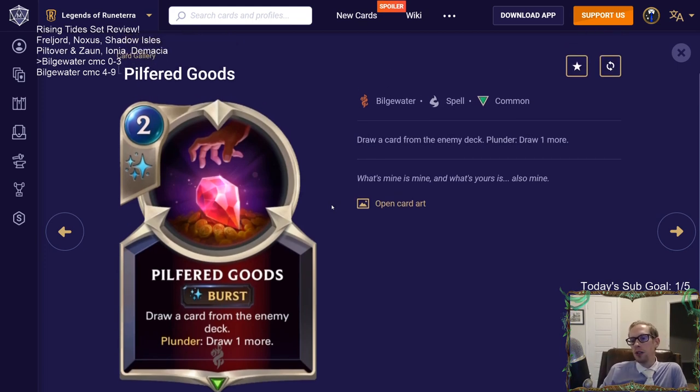Pilfered Goods: draw a card from the enemy deck, or Plunder: draw one more. I like this card - drawing from the enemy deck looks pretty strong. With Plunder active, it's two mana draw two, and both cards come from their deck so they lose those cards. It's a burst-speed spell, so you can cast it anytime - whenever you're doing damage to your opponent. Pretty cheap at two mana. Great synergy with Maokai: level up Maokai, they have four cards left, then boom - draw two of them.